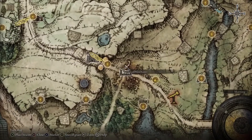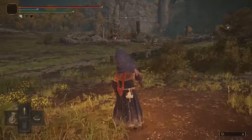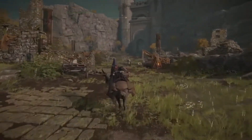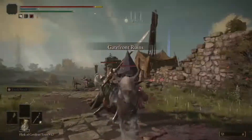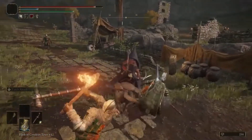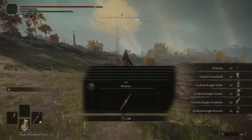In the gatefront ruins, there will be a Godric Knight just patrolling through, and you can go ahead and kill him — he has a chance to drop the weapon he's wielding. These knights are all over the world wielding this sort of Partizan, but this is the earliest you can get it. Once you kill him, he has a chance to drop a pistol set, a shield, and the Partizan.